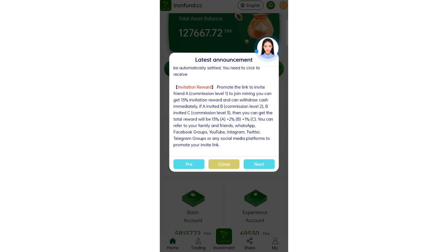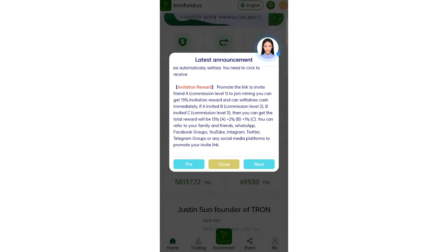In the referral system, in the first level you will get 13% commission, in level 2 you will get 2% commission, and in level 3 you will get 1% commission.